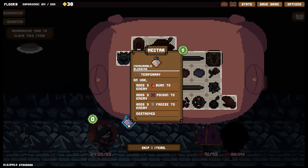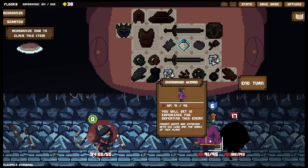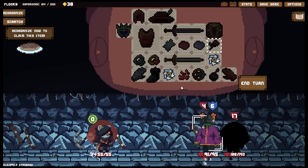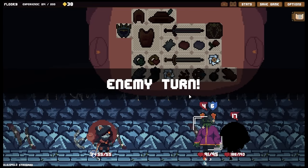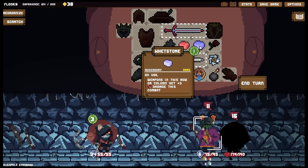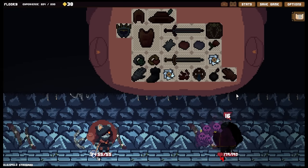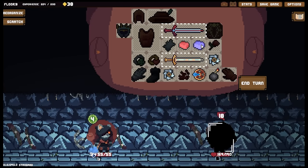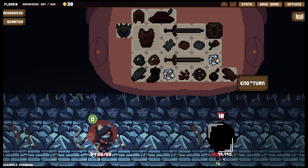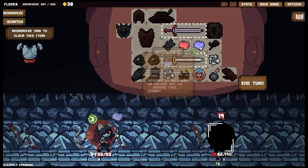Nectar - on use adds three burn to enemy, adds three but-a-poison to enemy, and three freeze to enemy, and then it's destroyed. We'll do that straight away. I should have moved that up again - all of the mistakes, all of the time. You're gonna die to your poison. Good lord, the amount of damage this is outputting now - it is criminal.